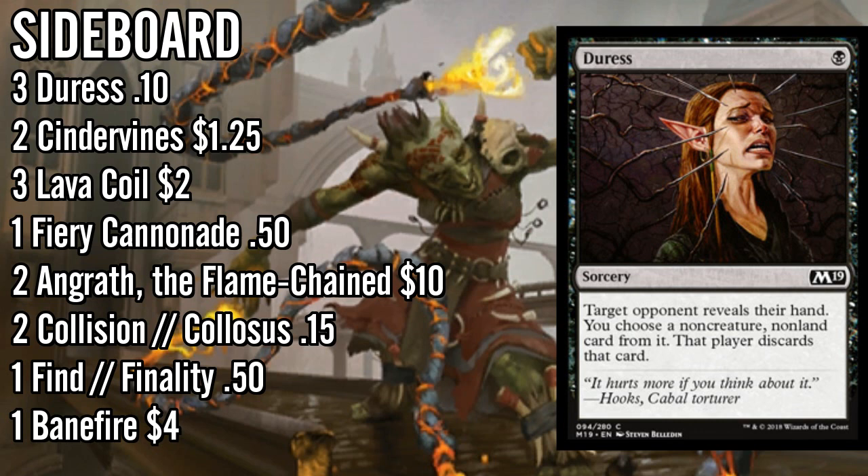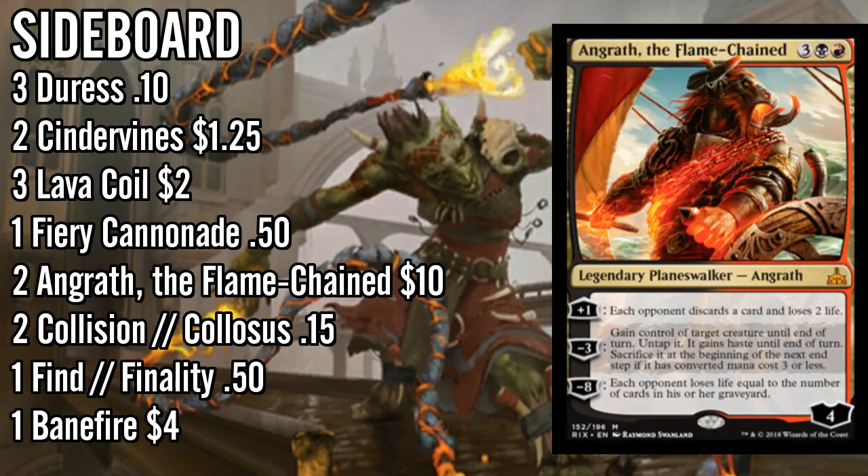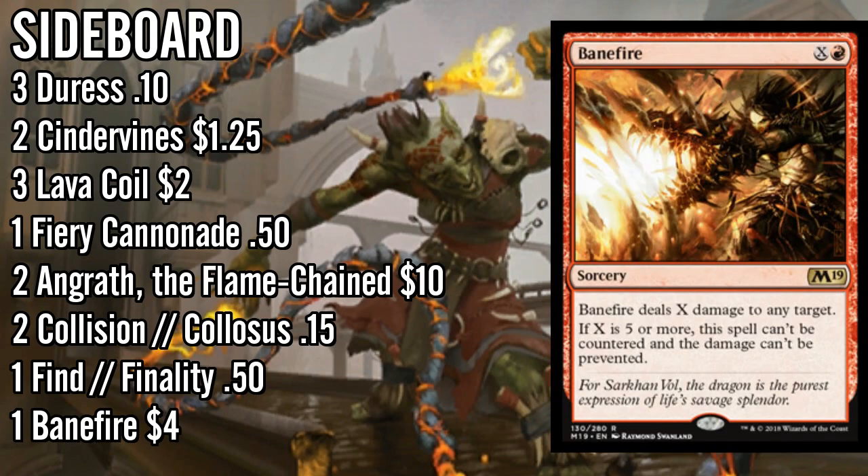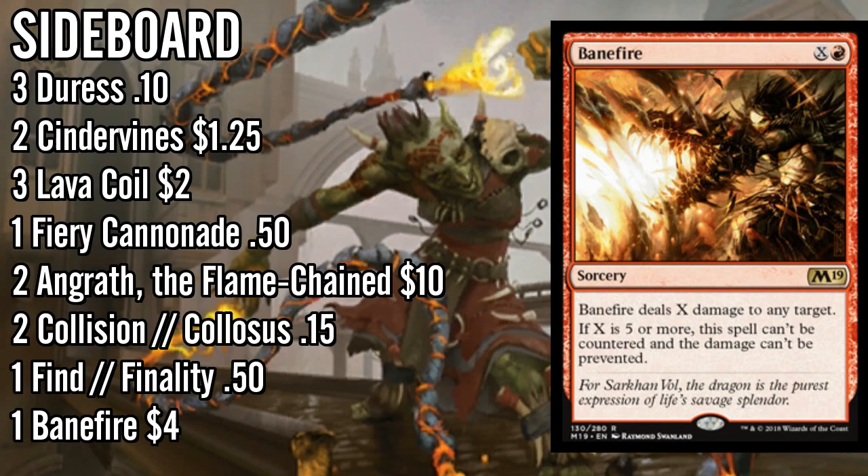We do have seven untapped black sources on turn one - not quite enough to guarantee Duress, but it's important enough on turn two against certain decks: mono-blue gates, Nexus Control, and Esper Control specifically. There's also Angrath, which looks like it just comes in against Esper but is actually pretty good against Soulherder and even Gates decks. Finally, Banefire - the only matchup it really comes in against is Esper, which makes me less certain about it since Frank wasn't playing it, but Banefire is just too good in the Esper matchup, especially considering this aggro deck adds up damage early but sometimes can't finish in the early game.